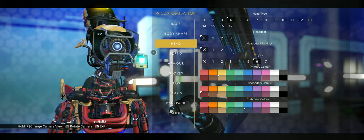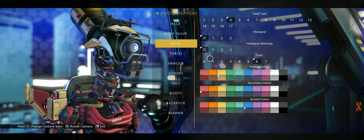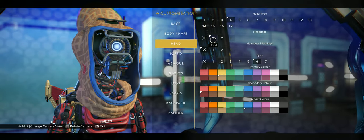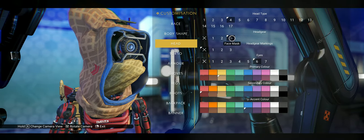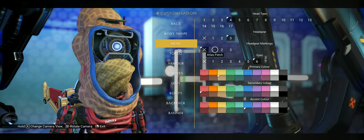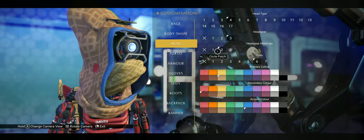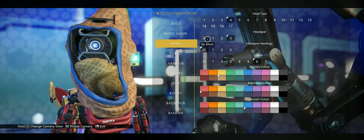Here is another one you can only unlock from the autophage quest at the end of your game. This one looks like one of the drones from the Sentinels — so it's an interesting looking head. Here are your different hood options; again there's a face covering on this. And then you can change up your patterns on the side — you've got one that looks like the Atlas, a circle, and the arrows.